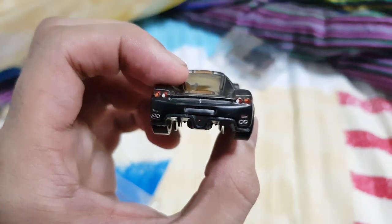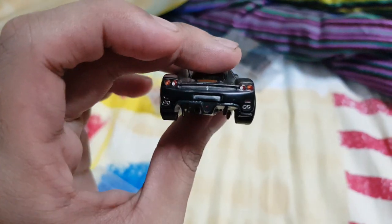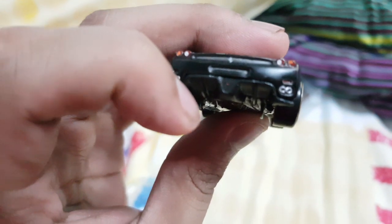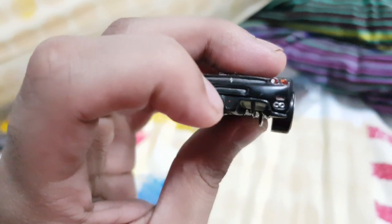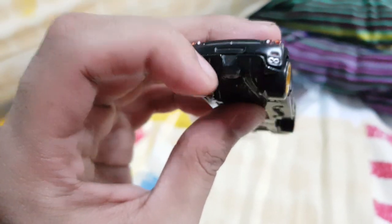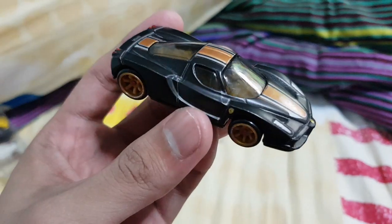Thankfully on the rear we do have real tail light temples, and even the exhaust pipes are detailed — all four exhaust pipes are detailed. And if I'm not wrong, there's a red dot right there. Do you guys see that? I don't think it's supposed to be there, but yeah, it's there. The rear diffuser looks hella sick.